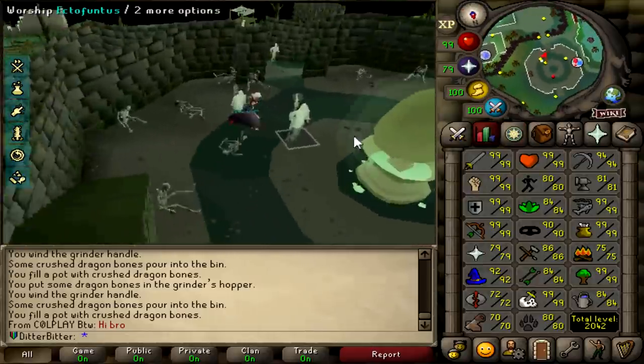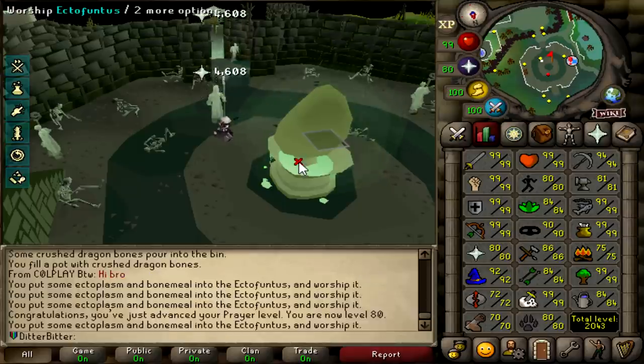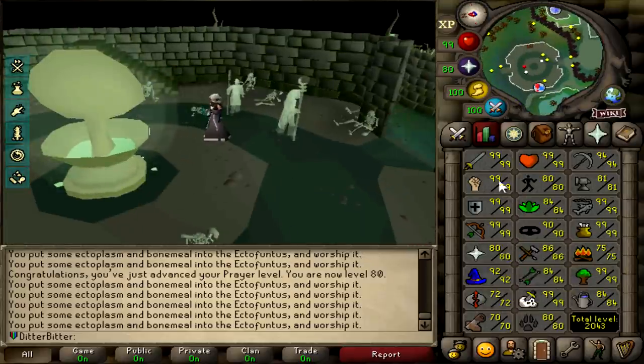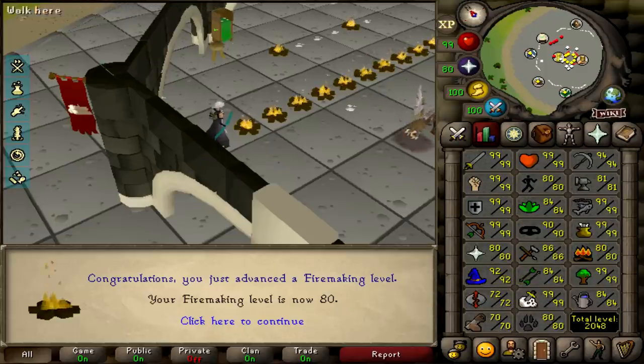This should be me hitting 80 prayer. I'm just working on base 80s right now and wanted to bang prayer out the way since I already had the bones in my bank from blue dragons and wyverns. We just have runecrafting, construction, and firemaking to work on and we have everything banked for that. That's 80 firemaking done - the last two stats for base 80s are construction and runecrafting.